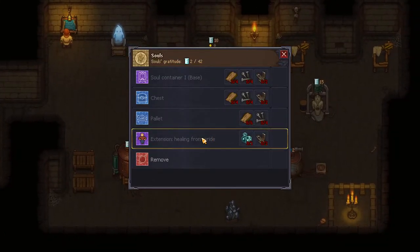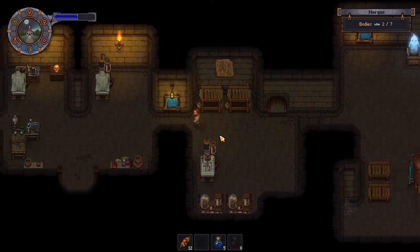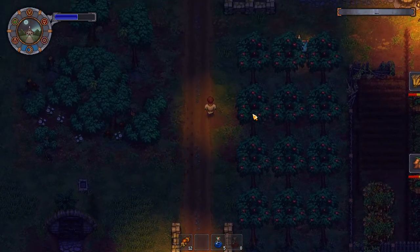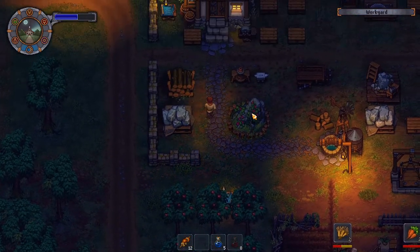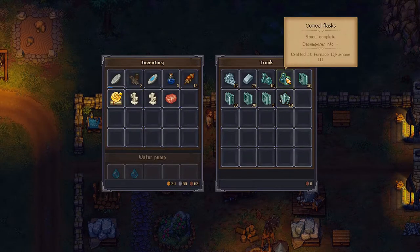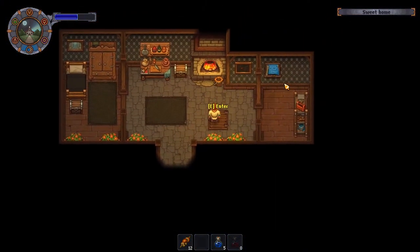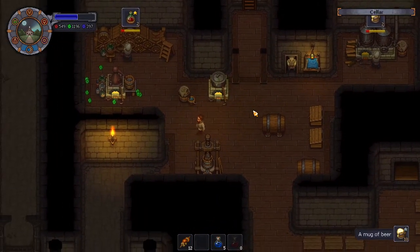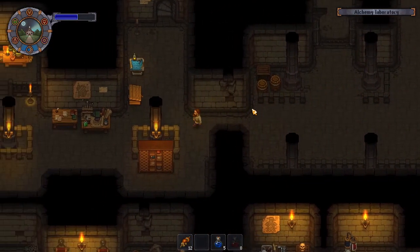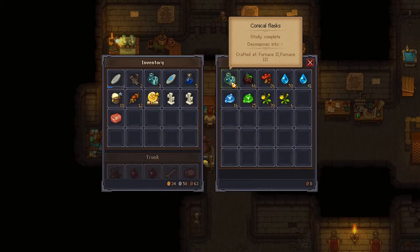Oh, extension — healing from pride — two simple parts, conical flasks. Simple parts, and I think my conical flasks are all downstairs. I need more than one, I can't remember, I'll just swing by and grab another. Every time I walk through my house it makes me so happy. Take a stack.